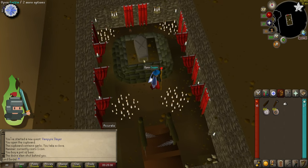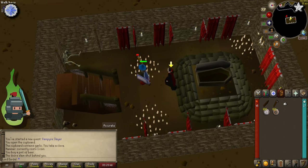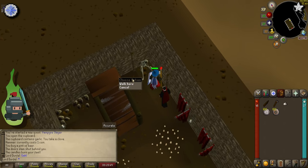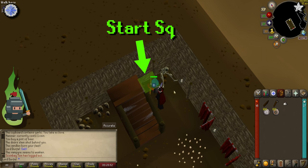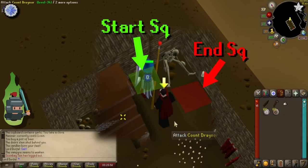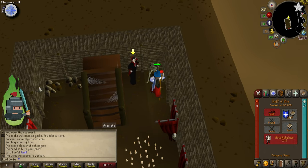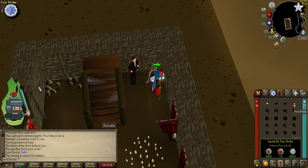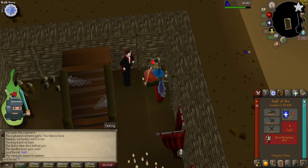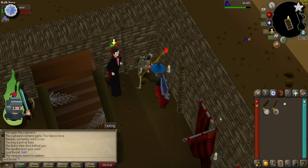Once prepped, head down into the crypt and click the coffin to summon the count. This time instead of duking it out with him, run into the square shown on the screen, ensuring the count is following you. When he is in the square directly next to you, right click and select the walk here option. When you do this, the count will either swap places with you or step into one of the other adjacent squares. What we want him to do is swap places, so if he hasn't done this then go back into the starter square and repeat the right click walk here process. Keep doing this until he swaps with you. Once you get him to swap, move into the square that is diagonally adjacent to his so that the skeleton is between you and him — you can see this on the screen. He will not be able to hit you in this position. Ensure fire strike is set to auto cast and attack him. You should be able to kill him from this safe spot.